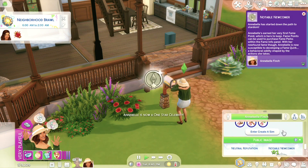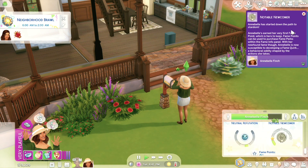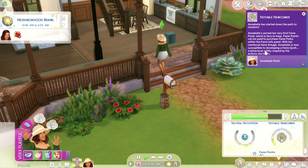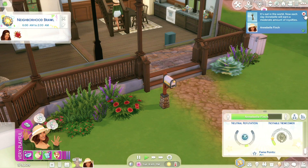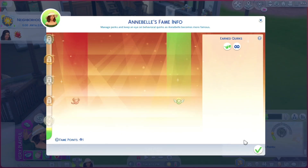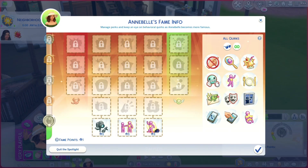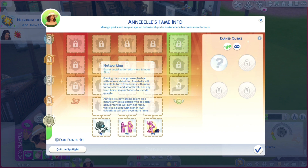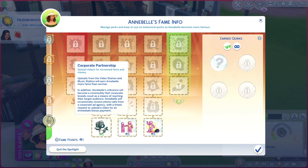Notable newcomer! Annabelle's earned her very first fame point, which is hers to keep. Fame points can be used to purchase fame perks within the fame info panel. With her newfound fame, Annabelle is now susceptible to developing a fame perk — a behavioral oddity shaped by the actions she takes. Awesome. Let's check out this fame points thing. I'm really hoping we don't get this one, because this one is the worst — this one can kill you. Bonus fame from skills and careers, use your socialization with famous sims, upload videos for increased fame and money.